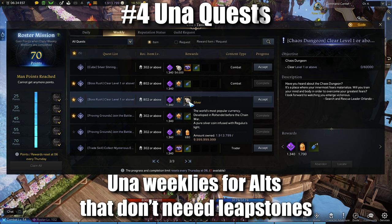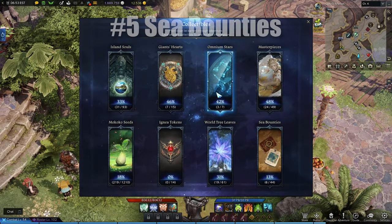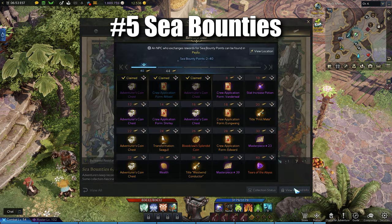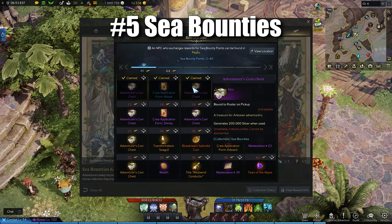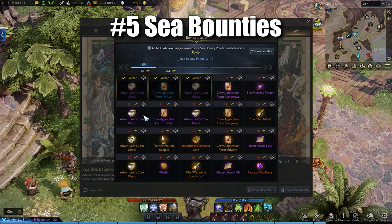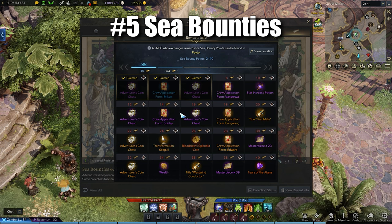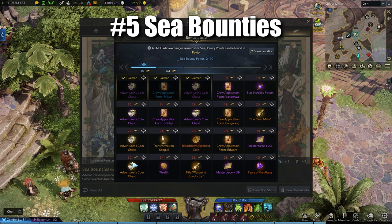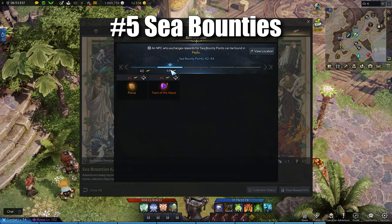At number 5, we have Sea Bounties. These rewards are a long grind — I haven't really started it yet — but this reward system has a total of around 4 million silver. If you've been grinding out map completion, you might have a few of these and weren't motivated to get the maps done. This might change that. I can't imagine this is something you'll knock out quickly, but it's something to keep in mind when planning horizontal progression.